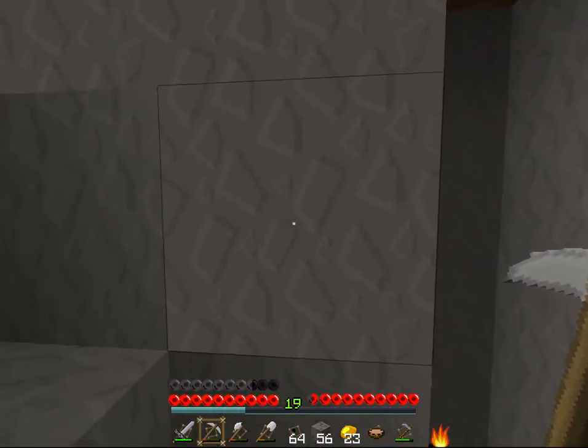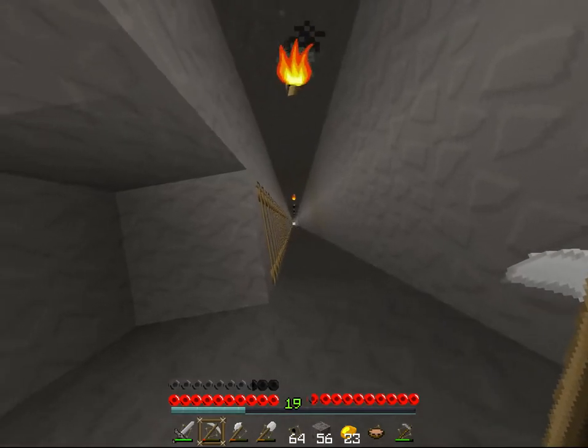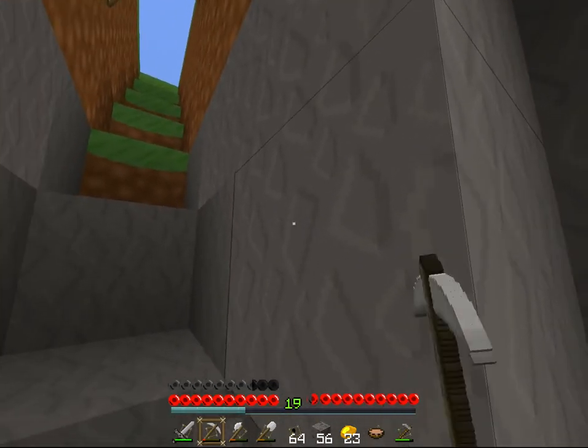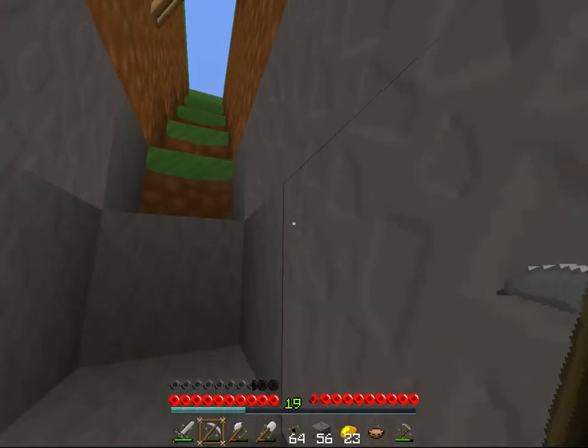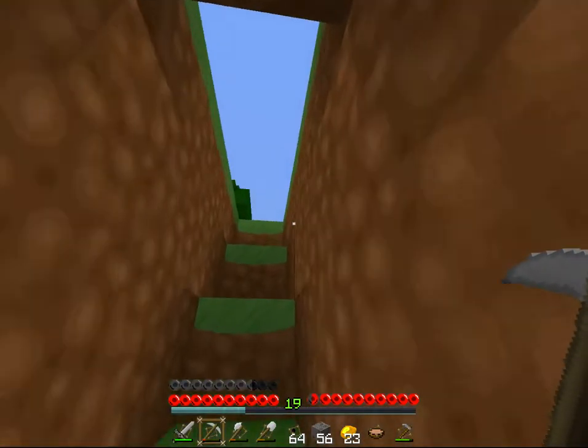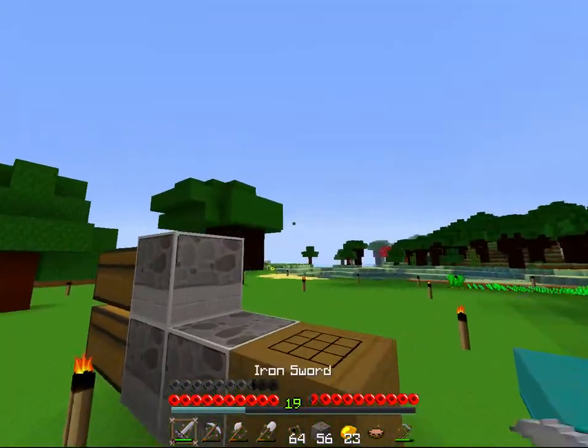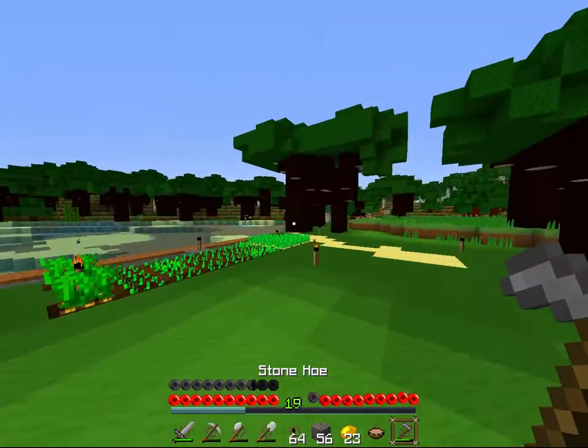But stone — look at this. This is pretty cool. As you can see, I made a mine going down there, but that's besides the point. Stone looks awesome — I can see these little ridges in the stone. Torches are awesome. So that's a basic survival review.